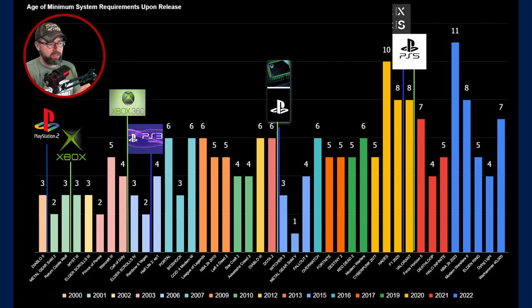We do see an interesting dip in 2015, right after the Xbox One and PlayStation 4 got released. Some of the bigger titles that came out that year scored as low as one — Metal Gear Solid 5, for instance, basically required a state-of-the-art system to play on PC. That's very interesting.